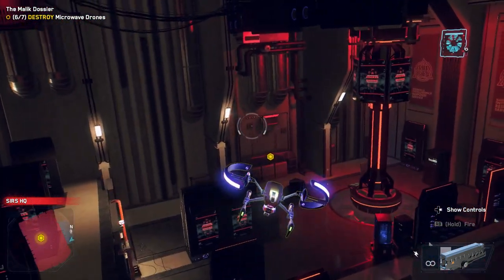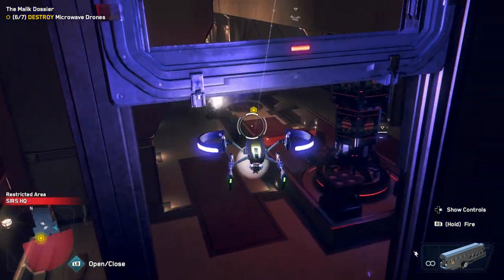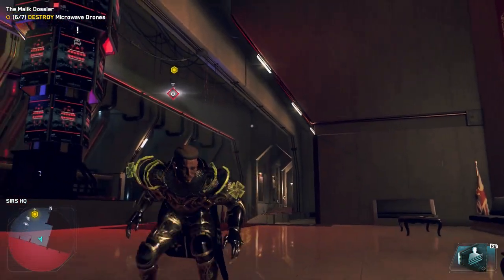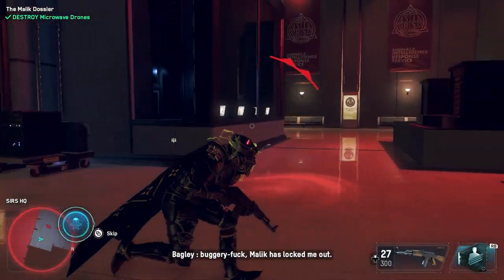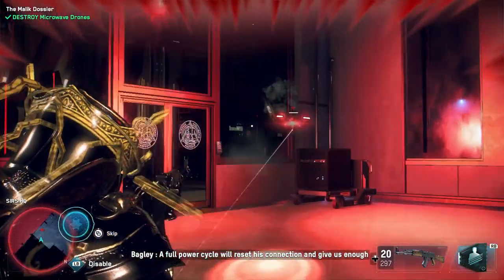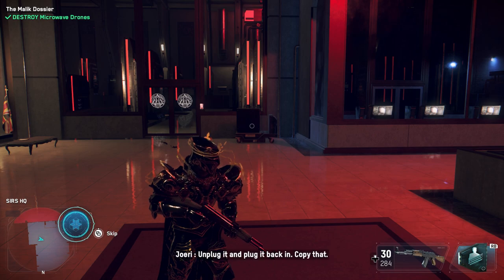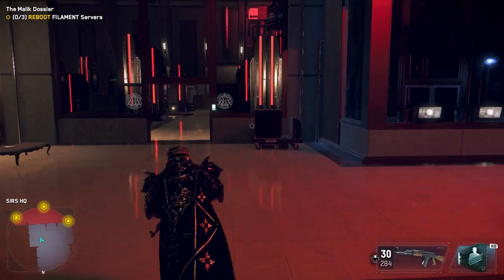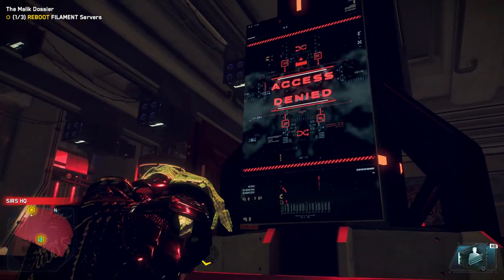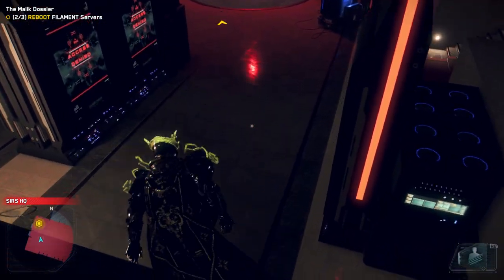How am I supposed to destroy this drone? I might just have to destroy it myself — that's probably what these vents are for. Drones down, server room unlocked. But Bagley — Malik has locked me out, he must have a hard line to the server. A full power cycle will reset his connection and give us enough time to complete the intrusion, but Filament uses three quantum processors with independent power — we'll have to reboot each individually. Unplug it and plug it back in. Copy that, close enough.